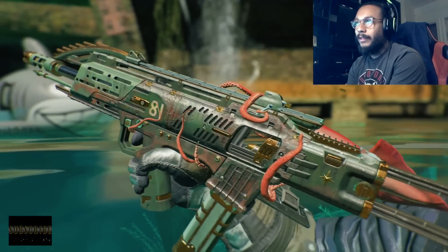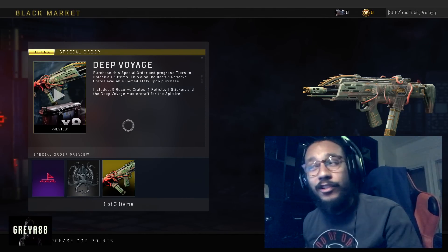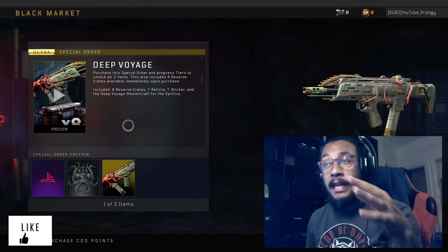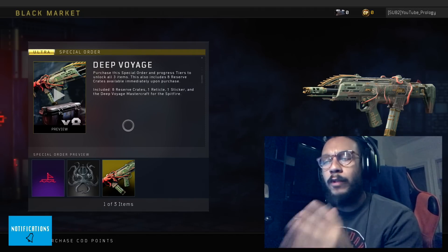It looks cool — I'll give it that, it looks cool. What's going on guys? It's your boy Grey here, welcome back to the channel. In today's video we're going to be taking a look at the brand new Mastercraft camo here, thanks to the Days of Summer event in Call of Duty Black Ops 4. This is the Deep Voyage for the Spitfire submachine gun.